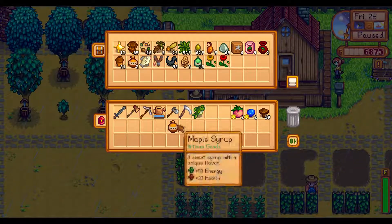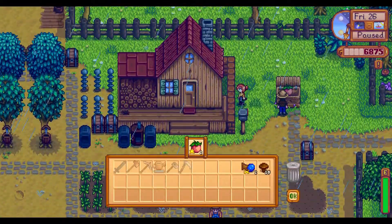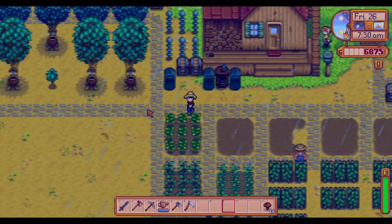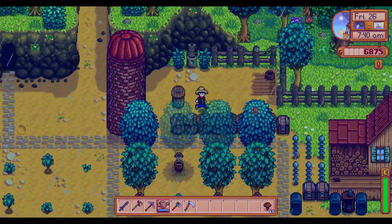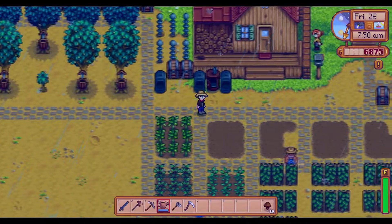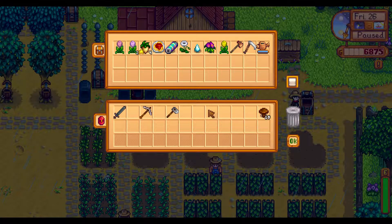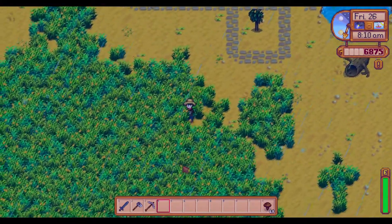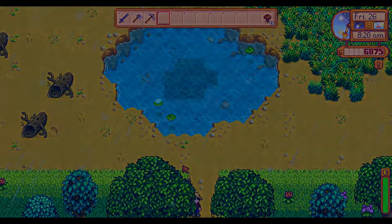The largemouth bass can go in there. Let's put those two into the shipment bin. Since it's Friday, I want to see what the traveling merchant has in store. Let's fill Zocorah's water bowls so she doesn't get angry at us. The preserve jars are working, and since we need all the bars, I think it's a good idea to get ready for that. Let's quickly go into the forest and see what the merchant has to sell.